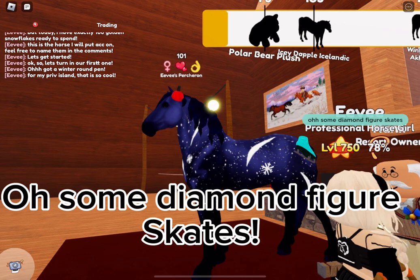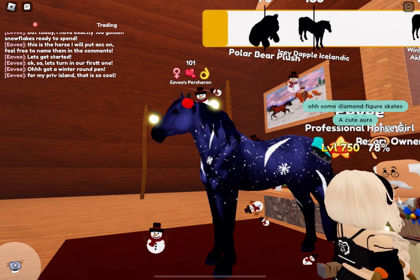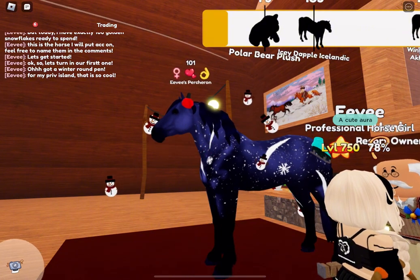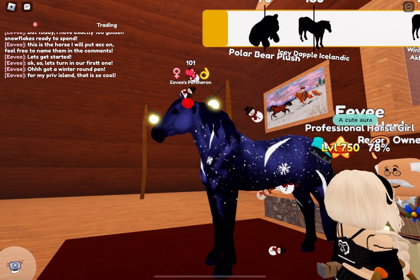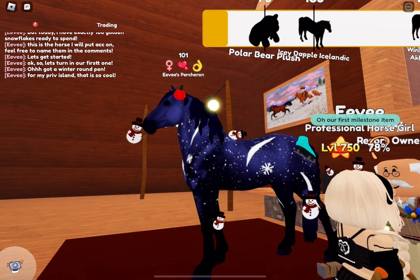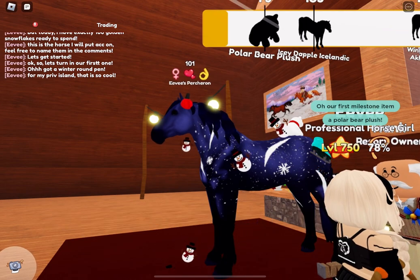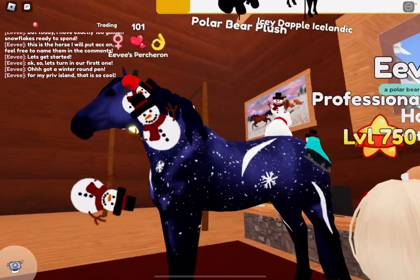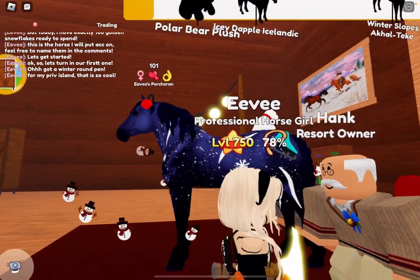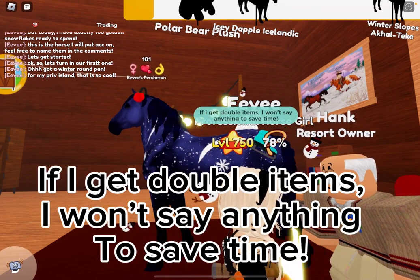Some diamond figure skates. A cute aura. Our first milestone item — a polar bear plush. If I get double items, I won't say anything to save time.